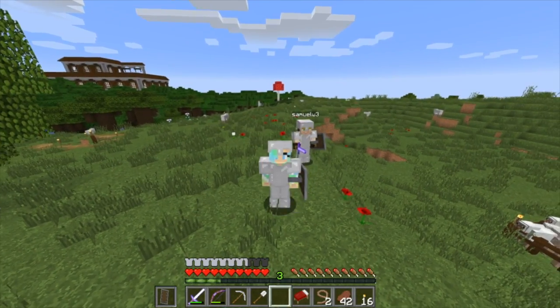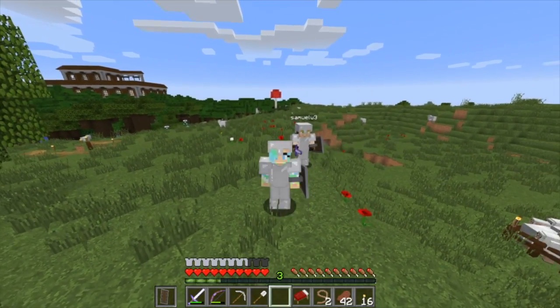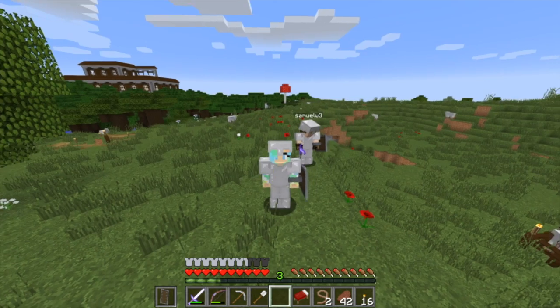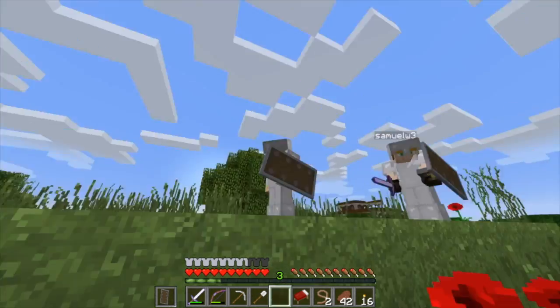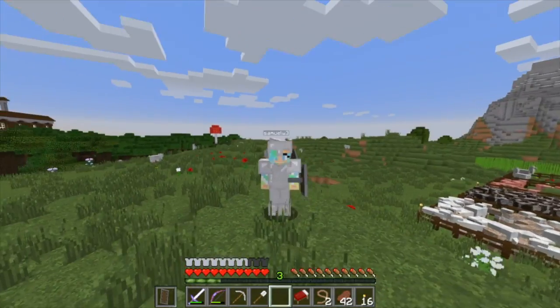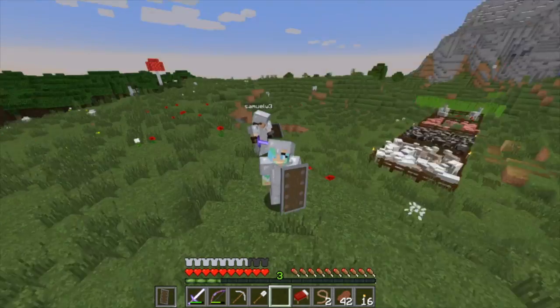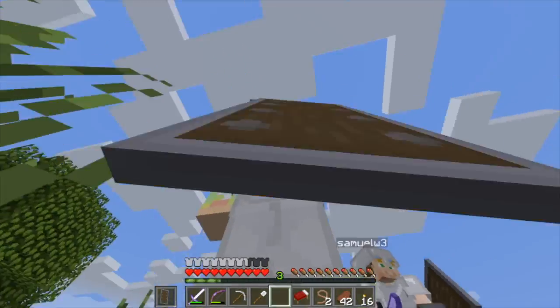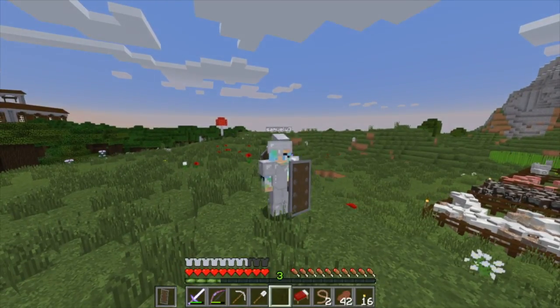Hello everybody, hey welcome to Daddy Daughter Play Minecraft! All right Tegan, what are we doing on our adventure today? Do you like my shield? I do! What are we doing? We're going to find a different temple. All right! Do you like my shield? I do like your shield. Wait till we decorate it.